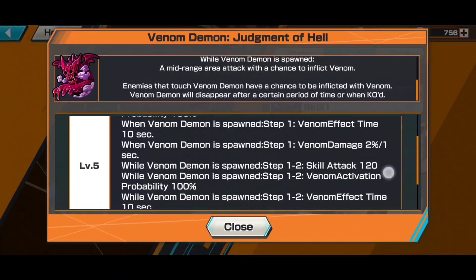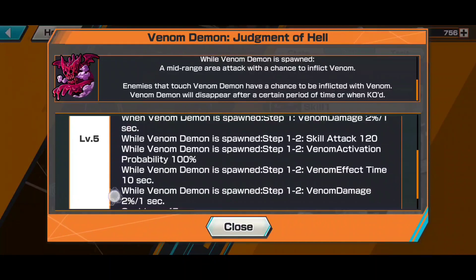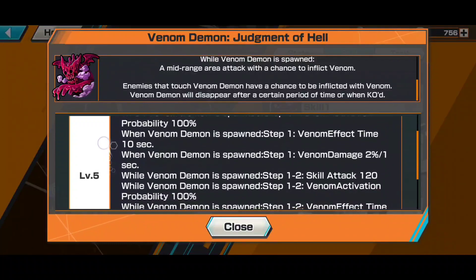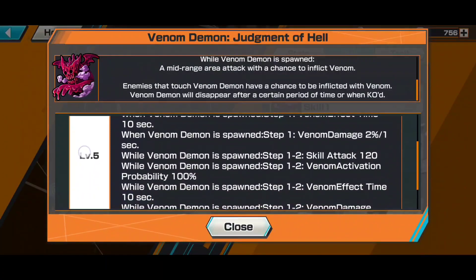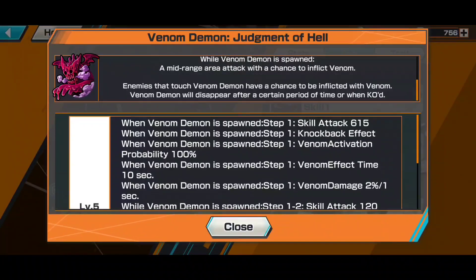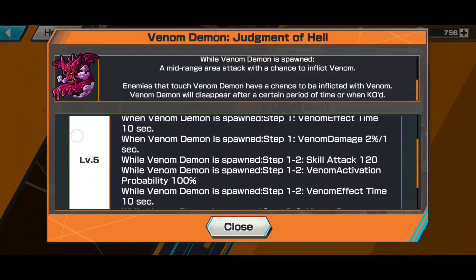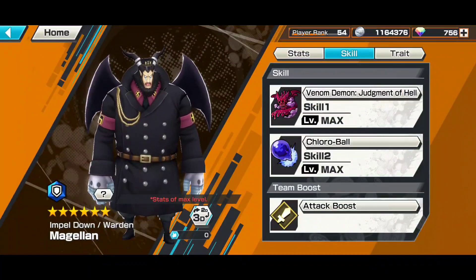The thing about Skill 1 is the Venom effect lasts for 10 seconds. When you use the demon, it will last for about 10 seconds — and it spawns for about 15 seconds, so enemies just keep getting hit and re-poisoned. Essentially, if you hit the opponent at the start and at the end, you can extend the poison duration to about 20 seconds. This poison damage is based on the opponent's HP — about 2% per second.